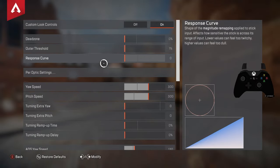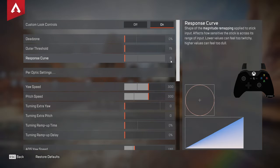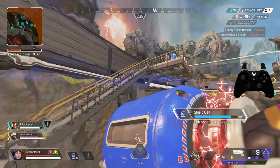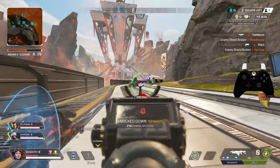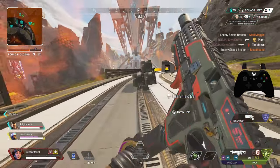Moving on to response curve — this is by far the most important setting and it's the entire feel of your settings. A 10 response curve will feel like classic and a 0 response curve will feel like linear. You can see when I set it to 0 the graph is a linear line, and at 10 or classic, the line starts slow and then picks up in speed just like classic. That's one of the reasons why most people like a classic sensitivity because small movements are very easy to control and then when they need the speed, it's there. But having high sensitivity on classic can sometimes be hard to control because your speed just isn't manageable when it gets to that steep increase.